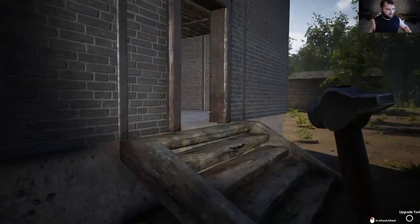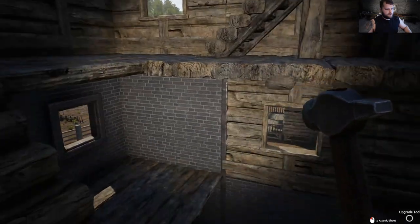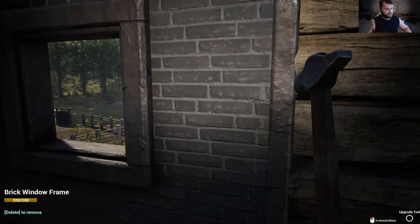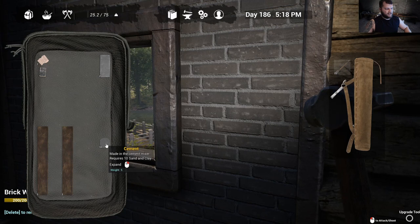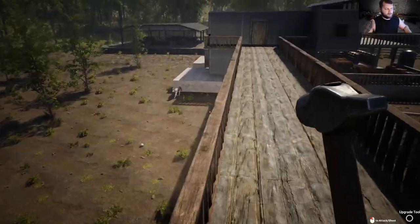We'll go ahead and add some brick while we have a stack on us. As you can see, I've already almost done the first three floors — with bricks in your inventory, just left-click and it automatically uses up what you have. Foundations are 15 cement to upgrade, which is really expensive. These walls are eight brick. Costs just pile up when it comes to doing repairs and upgrades.